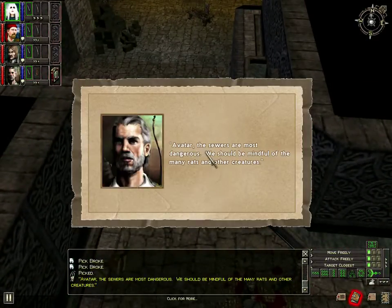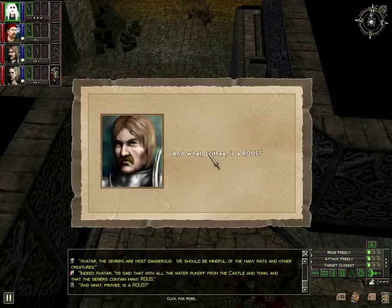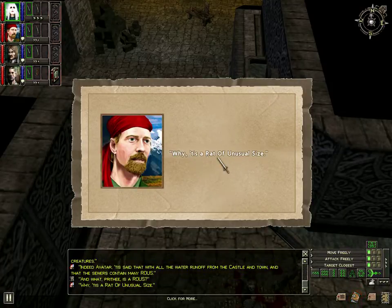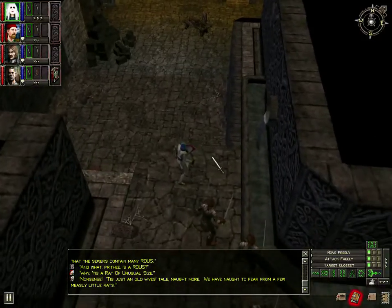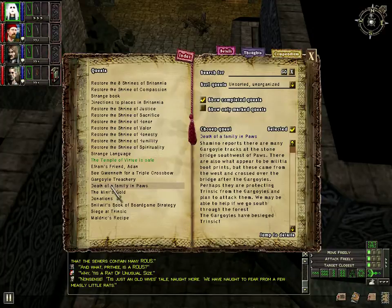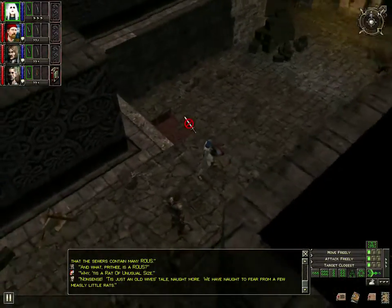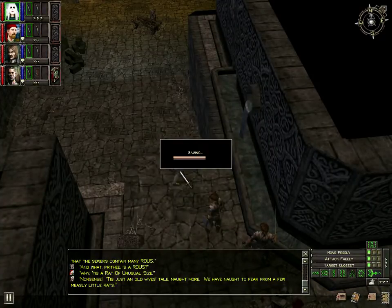Avatar, the sewers are most dangerous - we should be mindful of the many rats and other creatures. Just said that with all the water runoff in the castle and town, the sewers may contain ROUSes - Rodents of Unusual Size. Nonsense, just an old wives' tale. Not more to fear from few measly little rats. Okay, nothing there. I'll save game. I'm still looking for Thulden.